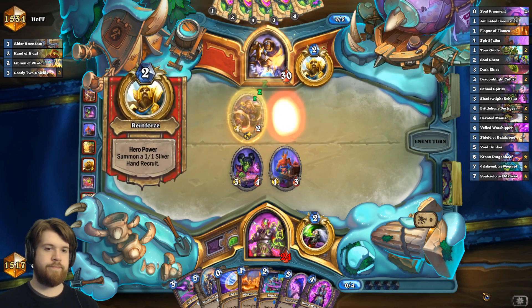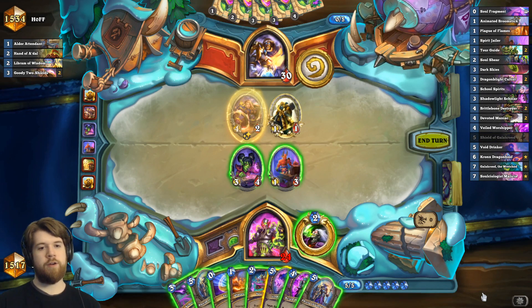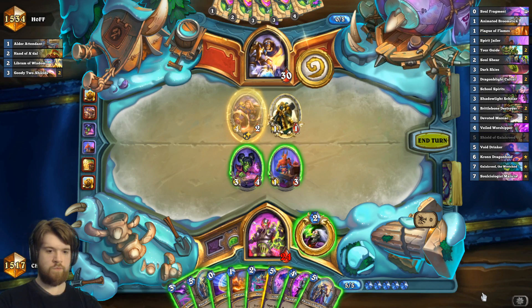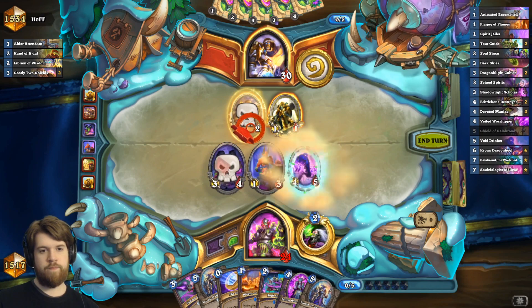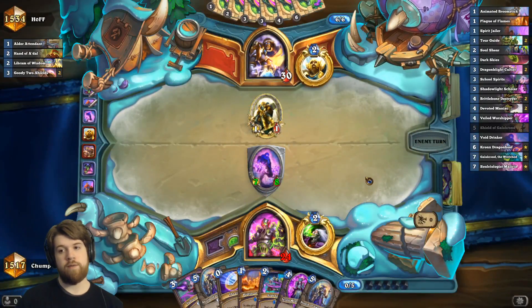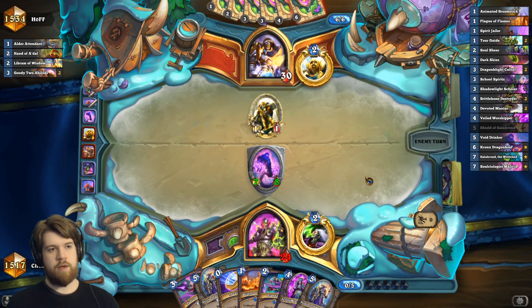Another one of those — reporting for duty. Probably just play void drinker here while it's active. Am I double trading into the goody two shields? I mean, I don't really see what other play there is. I want to trade into that because he could bump into my 7-8 and then re-divine shield it, or just slam a blessing of kings on it and kill my 7-8. That's a no-no.